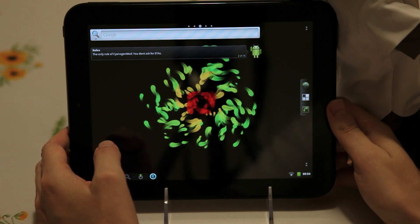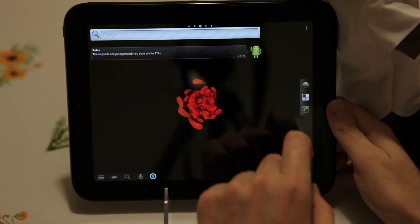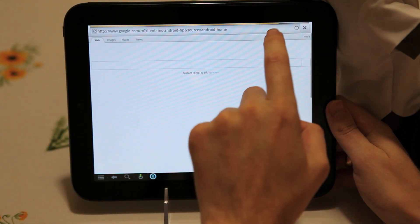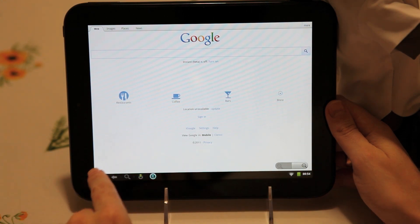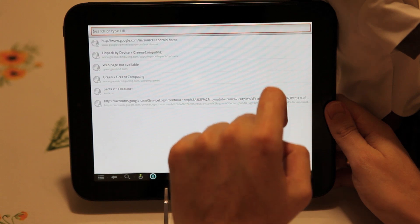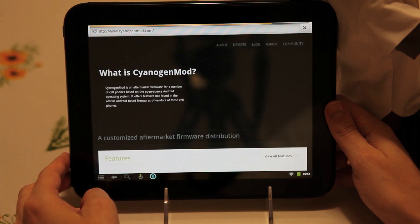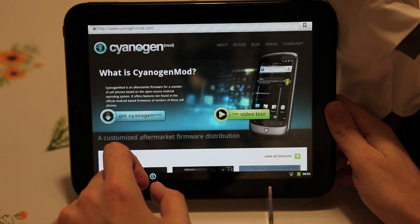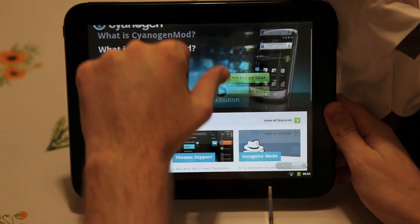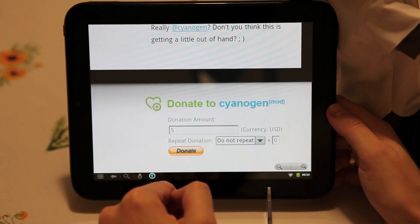We were getting a lot of questions about how to donate. Thank you very much for your support. At the 10 yen mod website, at the bottom right corner there is a donation box. Feel free to use that. Or you might want to donate to the Electronic Frontier Foundation to help keep these activities legal.